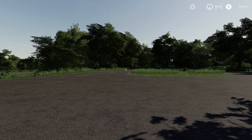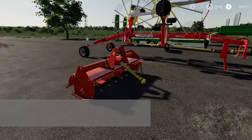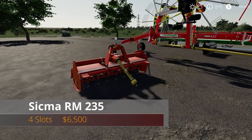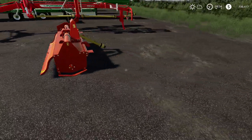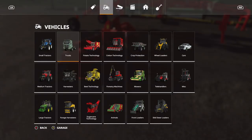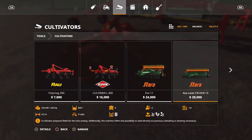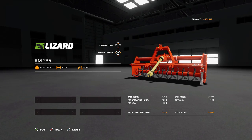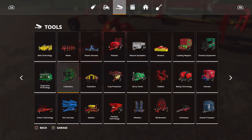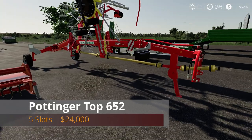First up is the RM 235. It's four slots, six thousand five hundred dollars, and it's a cultivator. Go to cultivators in the store and there it is — sixty-five hundred dollars, two-point-three meter working width, requires eighty-five horsepower. There are no options on it. That's the RM 235.